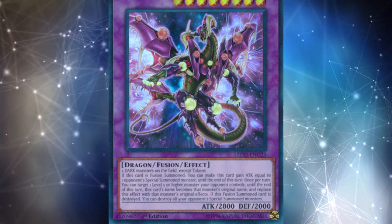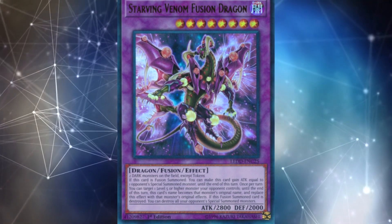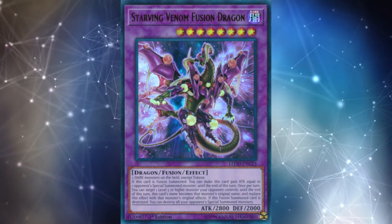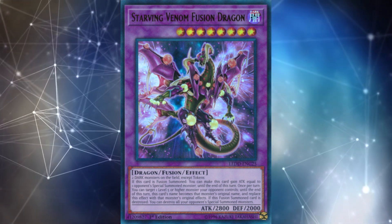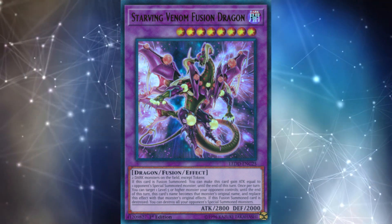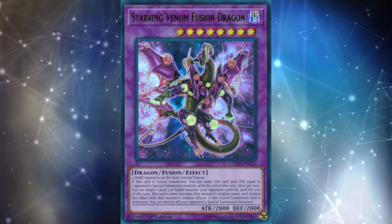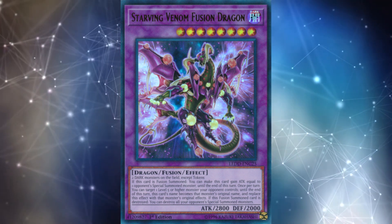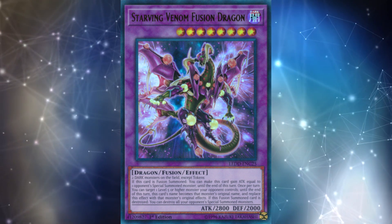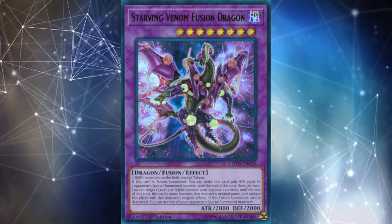Once per turn, you can target one level 5 or higher monster your opponent controls - until the end of this turn, this card's name becomes that monster's original name and replaces this effect with that monster's original effect. Realistically this almost never matters, though the upgraded version of this card is on the ban list, and that one actually targets things in the graveyard to copy their effect, so that's a lot better. Also, if this fusion summoned card is destroyed, you can destroy all of your opponent's special summoned monsters. That is a huge Raigeki-type effect - this card has a ton of attack points, can hit really hard, and then if on your opponent's turn they deal with it, they're losing their entire board.